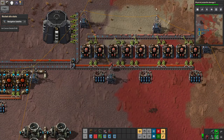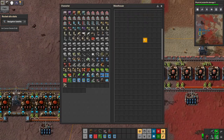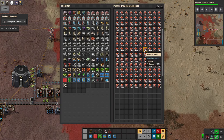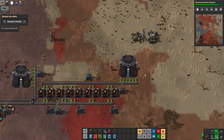The washed vulcanite comes down here into assembling machines which take it and create vulcanite blocks — I have production and speed modules in these. The extra stone produced is filtered out and goes here; I'll probably make that into landfill to compress it. Look at the glorious vulcanite blocks we have — this was our bottleneck. We had everything except a large amount of vulcanite block to get rocking and rolling in space.